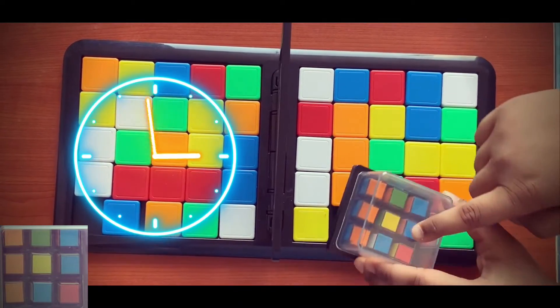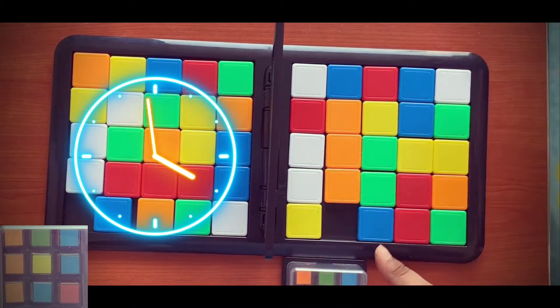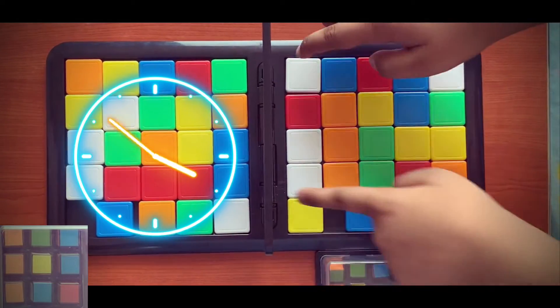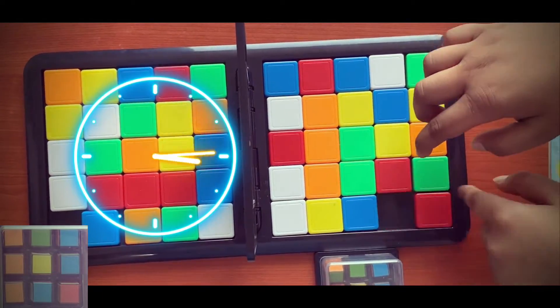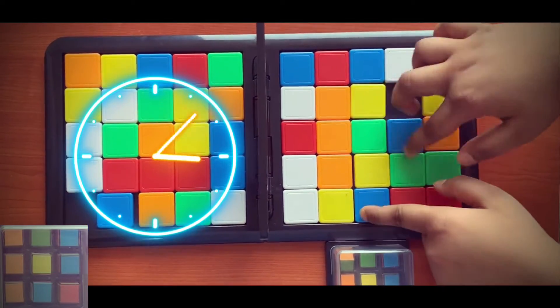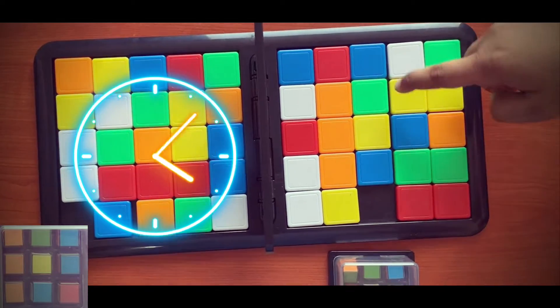The second pattern is blue, yellow, green. Then you find a blue. And pink, yellow. The second pattern is finished.